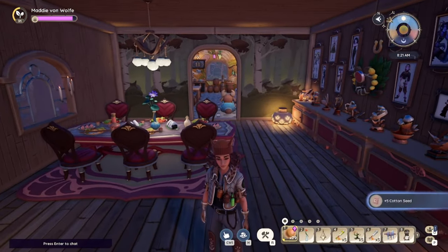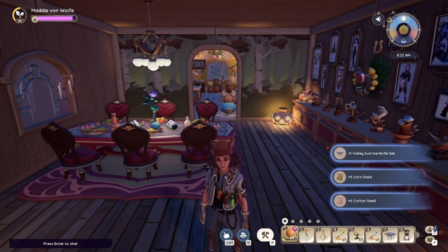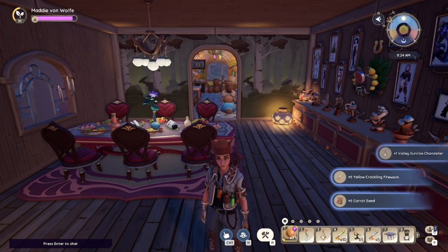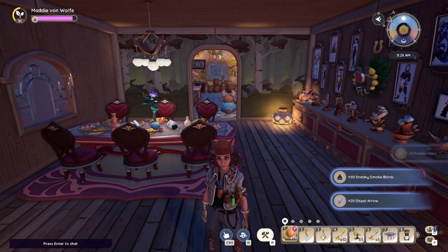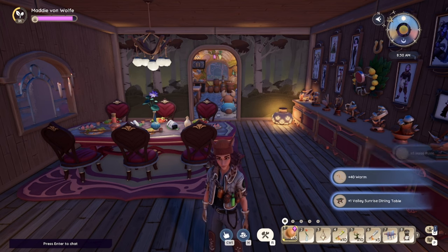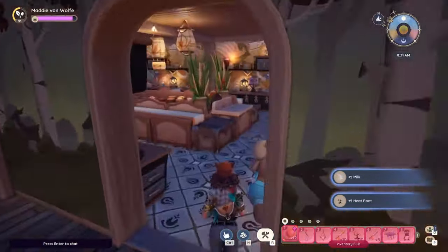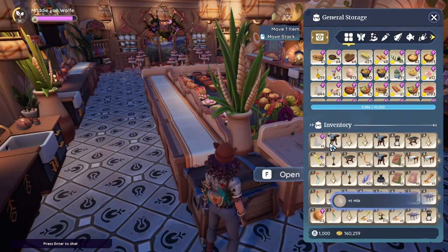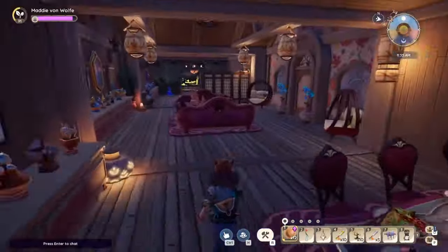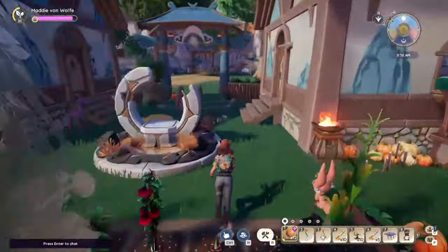More seeds, another knife set — I think we are gonna have a lot of knife sets for the whole kitchen. Dispel arrows, which is nice so I don't have to make them myself. Another side table, heat roots — I got so many heat roots, I've been considering selling some of them.